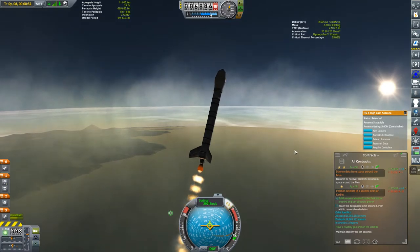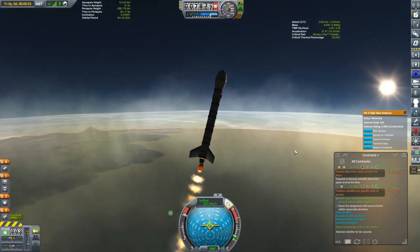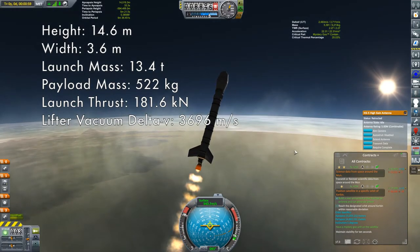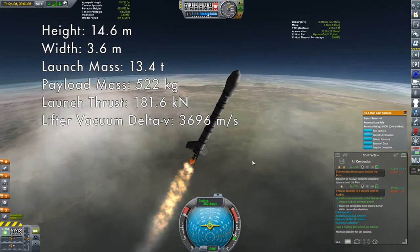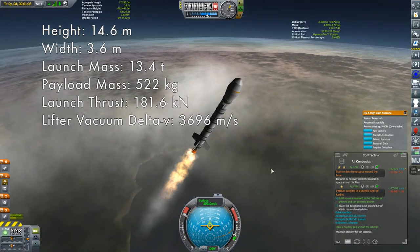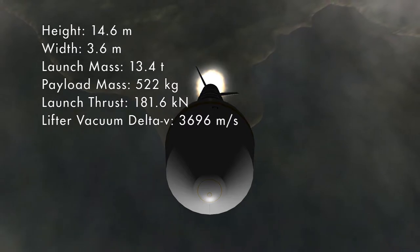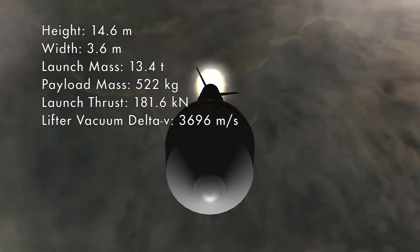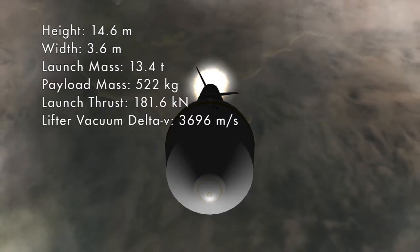We'll be getting to this probe and mission in all its details soon enough, but let's first take a look at this lifter. Design-wise, very similar to other lifters you've seen in this series, though I think there are two things worth taking note of. One, with its tiny payload, this is one of the lightest vehicles you've seen in this series. And two, this is my first use of fairings — specifically the AE-FF1 Airstream Protective Shell, the game's 1.25m fairing.